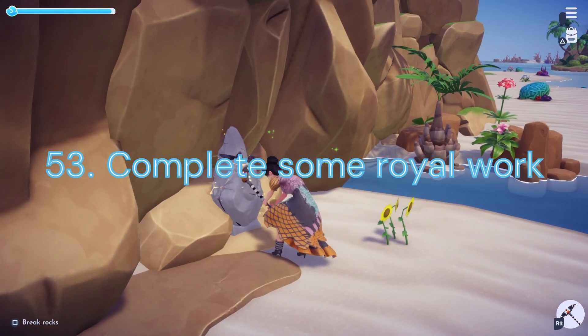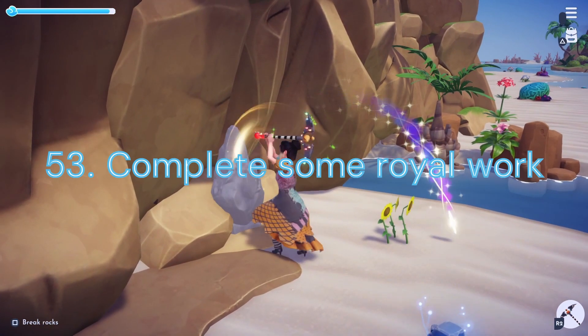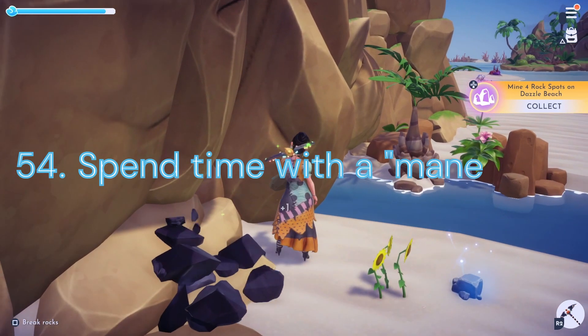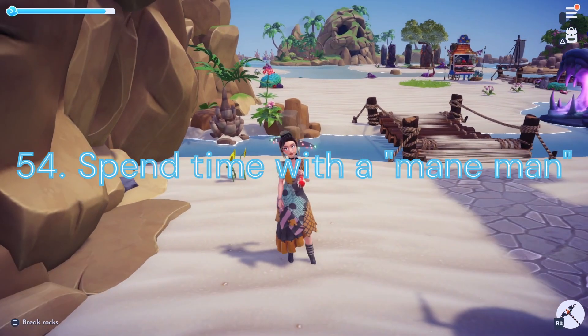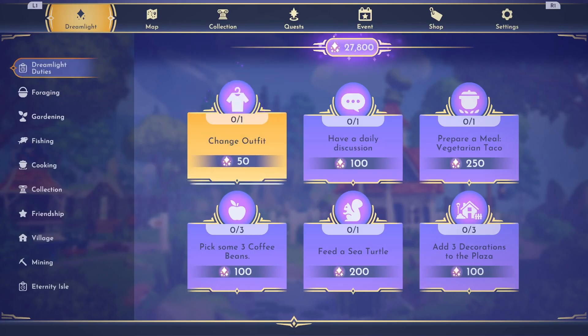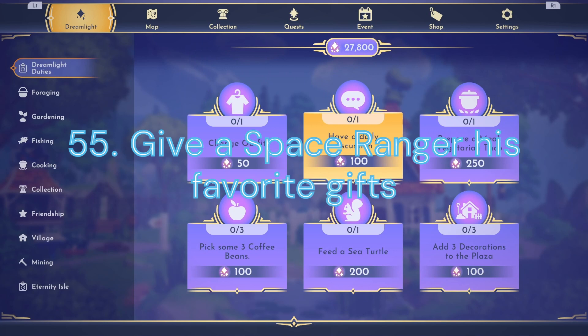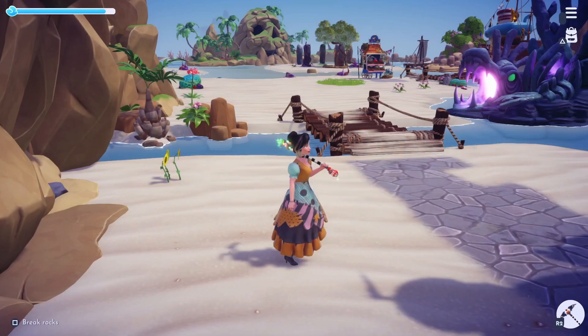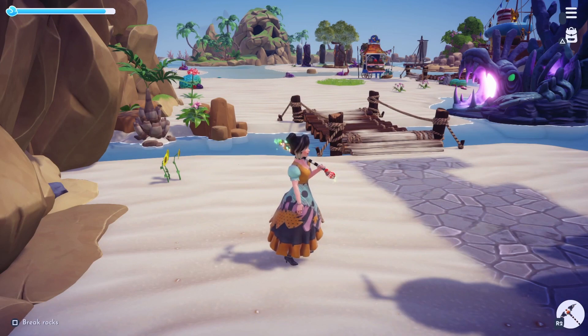Duty 53: Complete Some Royal Work. We will need to complete 15 Dreamlight Duties. Duty 54: Spend Time with a Main Man. For this task we will need to hang out with Simba for 30 minutes. Duty 55: Give a Space Ranger His Favorite Gifts. We will need to give Buzz his Favorite Gifts 5 times — this will take about 2 days to complete.